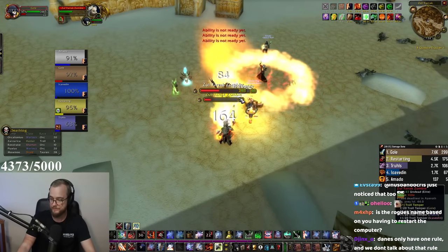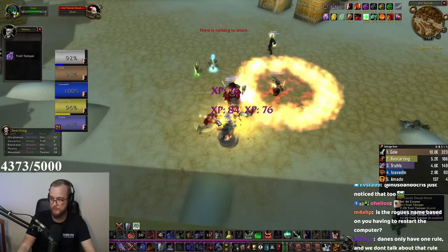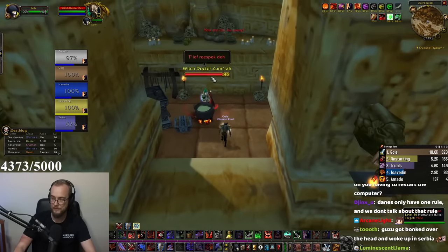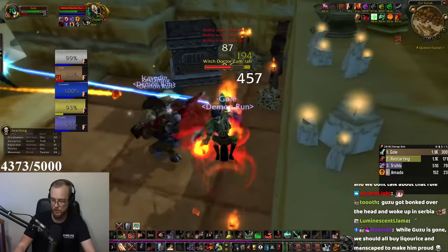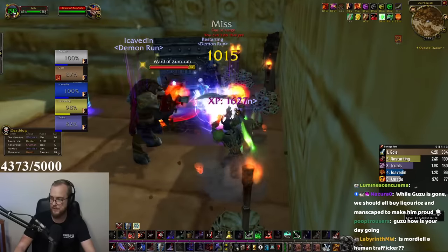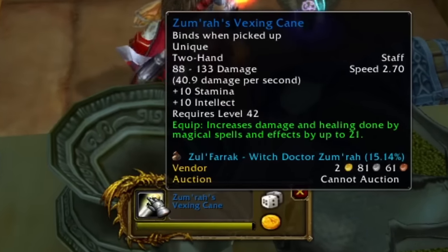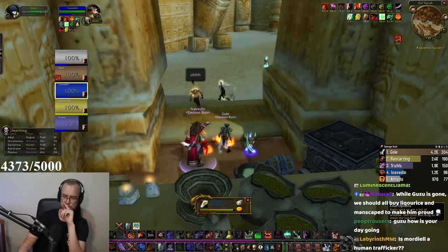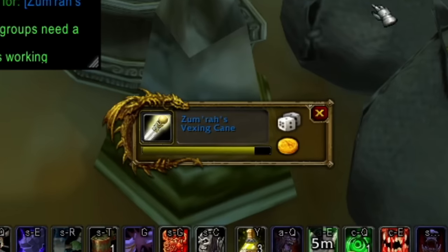And you know we like the damage. Alright, boss time. I guess the play is not to spam Sunders, but just Whirlwind and Bloodthirst, and then Sunders in between, because bosses just die so fast. Thousand Execute! The Vexing Cane! That's BiS for Flask set! Oh, the healer needs it. That was actually really good for Flask — I will ethically pass, though. Since the casters do need it, I will very ethically pass.